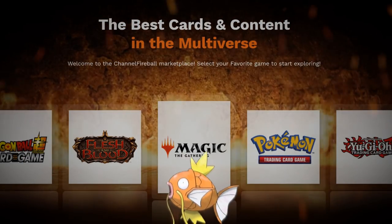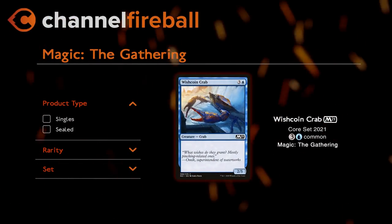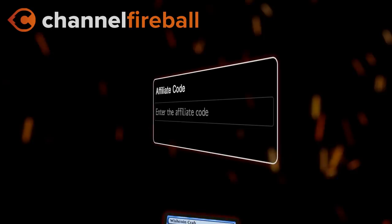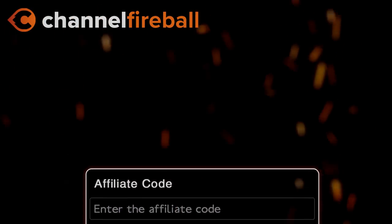Looking for Magic Cards? On the new CFB Marketplace you can buy sealed product and singles directly from local game stores. Support the channel by using the referral code LVD at checkout.